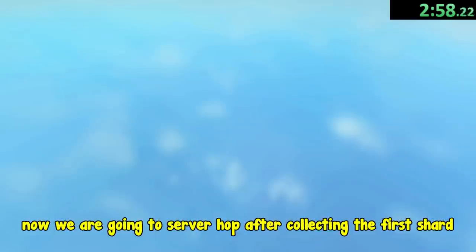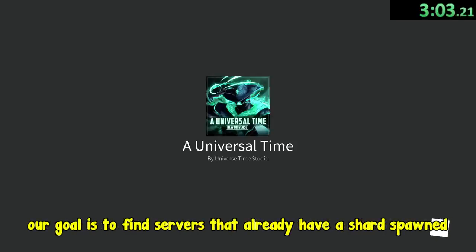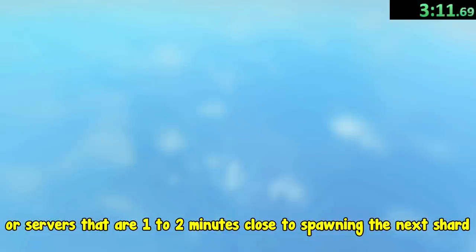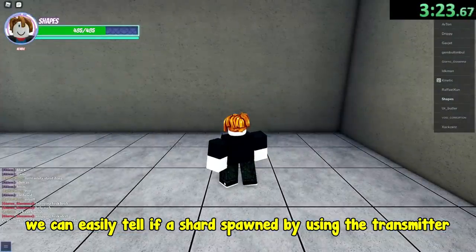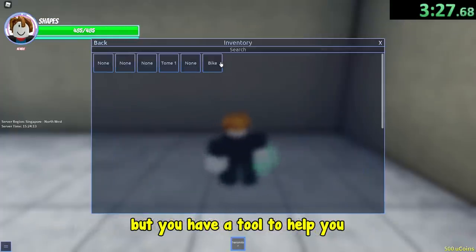Now we are going to server hop after collecting the first shard. Our goal is to find servers that already have a shard spawned, or servers that are 1-2 minutes close to spawning the next shard. We can easily tell if a shard spawned by using the transmitter. It's basically chest hunting, but you have a tool to help you.